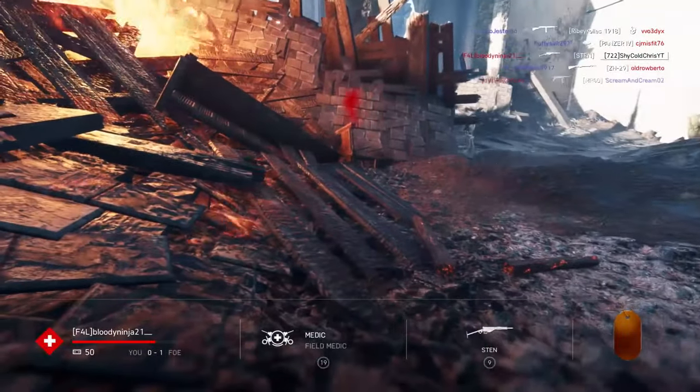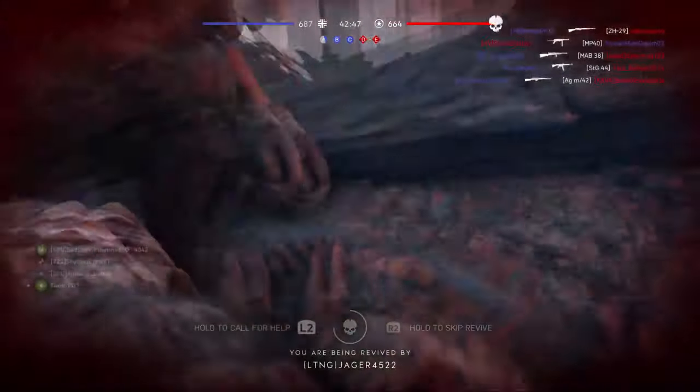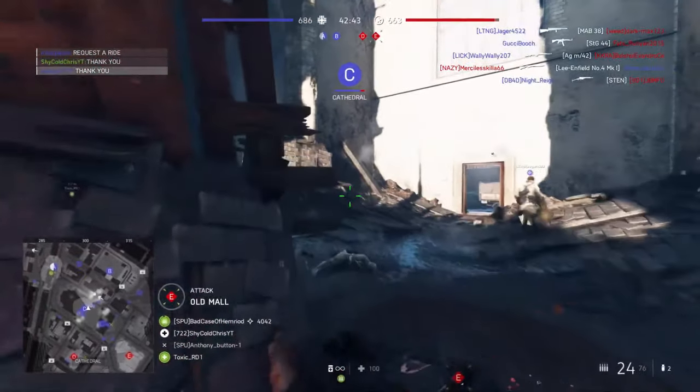The second optional assignment requires you to inflict 100 damage on vehicles using dynamite. Very easy — just find a tank and, if you can, try to be sneaky while approaching one and do your thing.